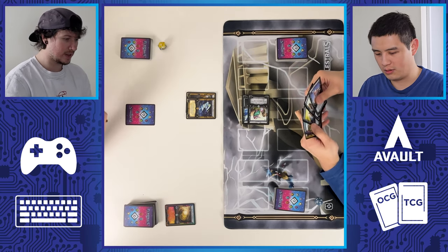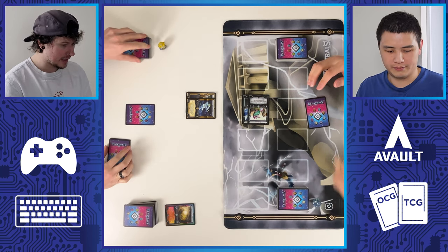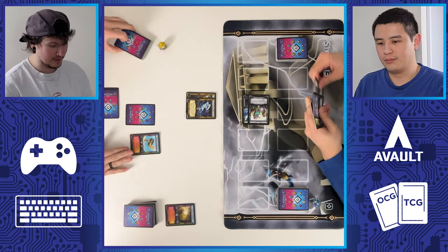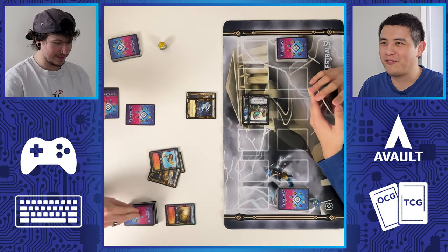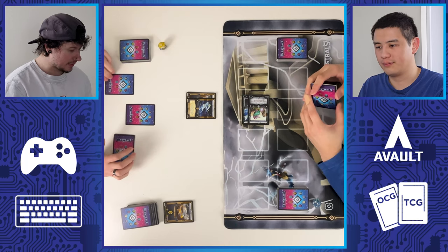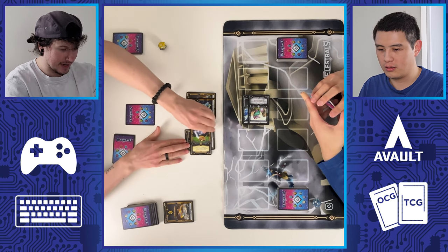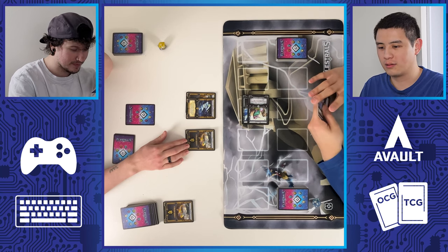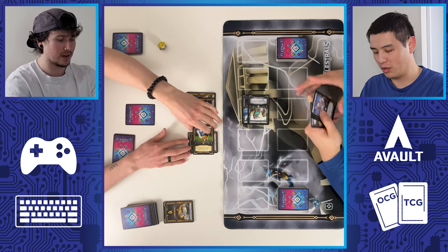I'll draw for turn. I'm down to 19. I will play Nectar of the Gods because it's an instant — I use two spirits and get to draw two cards. I'll also use one more spirit to play this in defense. The ability says when this creature is enchanted, Alestros cannot attack the turn they are cast unless they are enchanted with Thunder. That's pretty good.